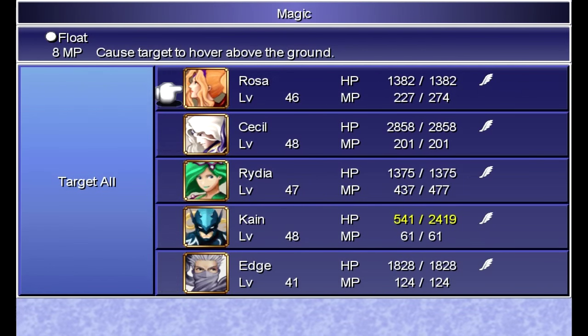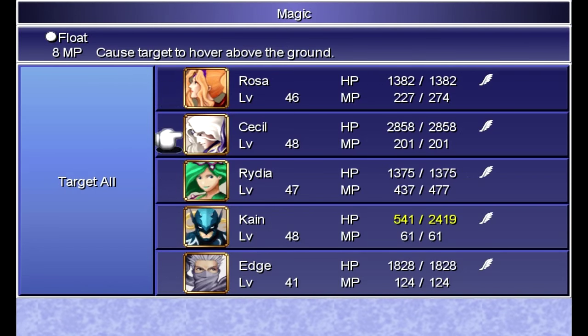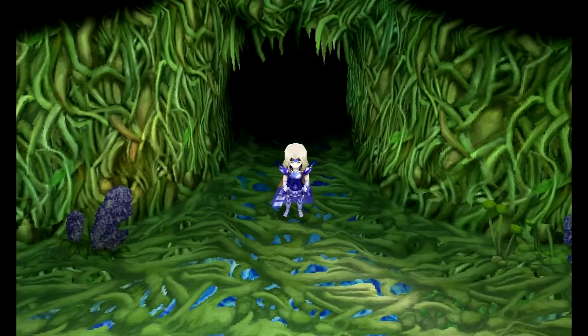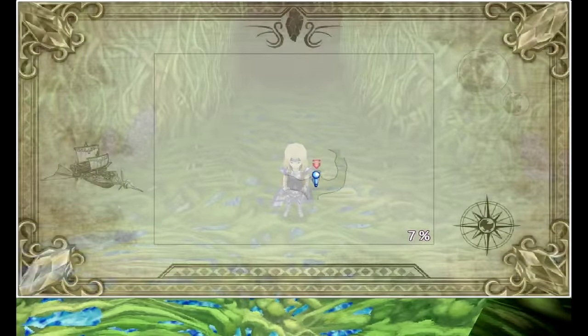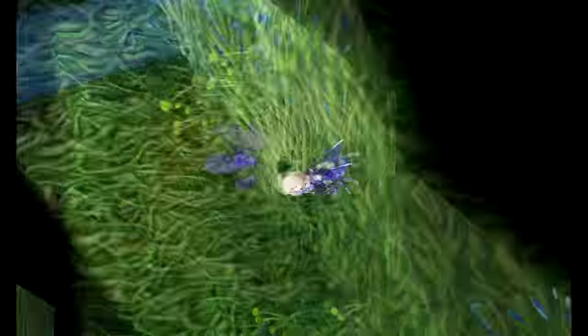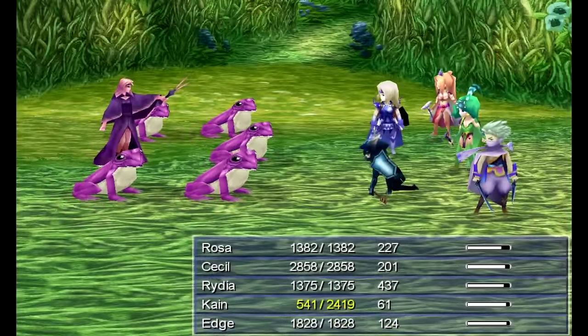By the way, the random battle I just got into was a battle with Tunnelers. So if you didn't meet up with them before, you can now. Unfortunately, since we entered a new floor of the dungeon, we gotta recast Float. Yeah, you gotta do that for every floor of this place.